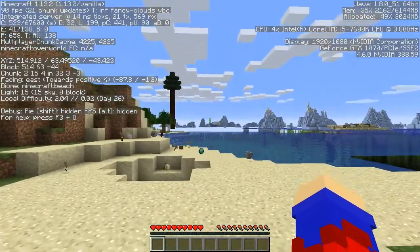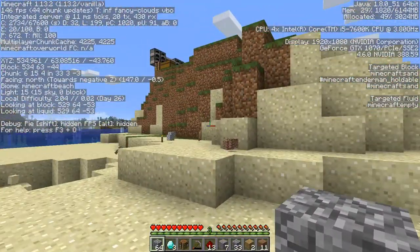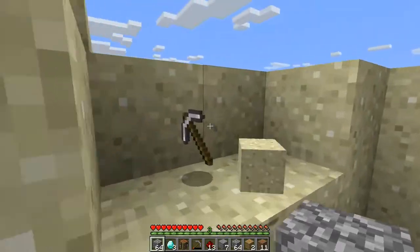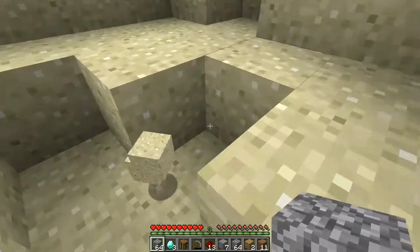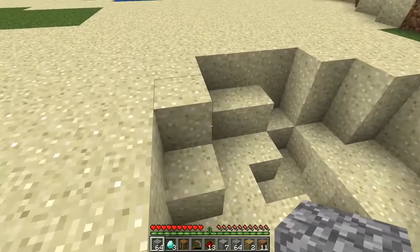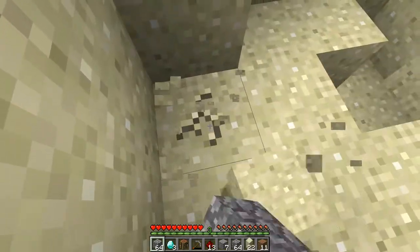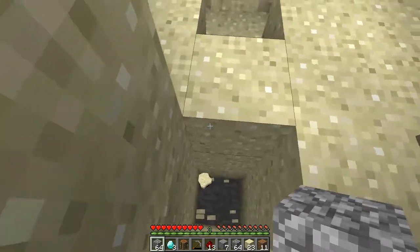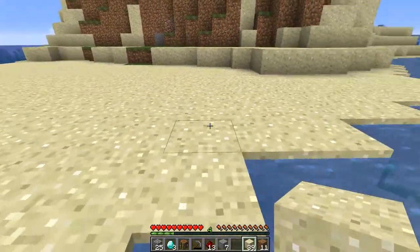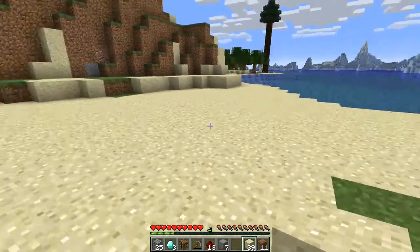Doesn't that just look goofy? There we go — that's more like it. Silly Minecraft. F3 — forgot that was open. That menu doesn't look the best, but sure is convenient. I think I'm just gonna fill this in with cobble and then put sand over top of it — why not? It's more resource effective. That totally looks normal — not. But now it does. You never know. There's totally nothing beneath the sand.